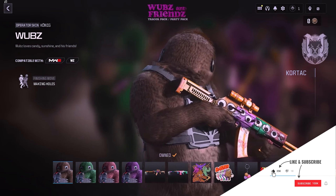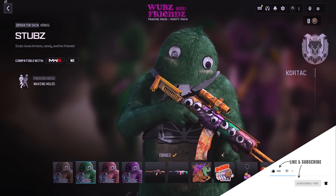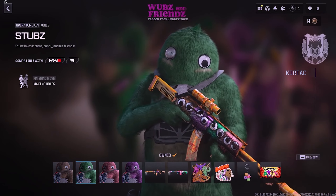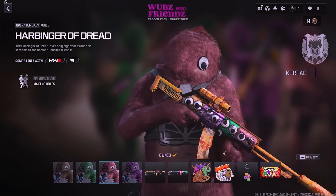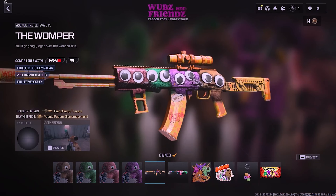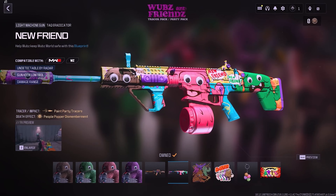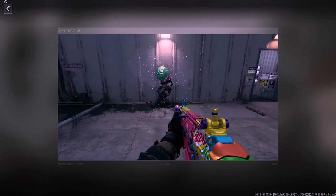The Woops and Friends Tracer Pack Party Pack will set you back 3,000 COD Points. It features new Operator Skins for Konig in different colors: Brown as Woops, Green as Tubs, Pink as Harbinger of Dread, and Purple as Bobbs. There are also two Weapon Blueprints with Tracer Rounds and Death Effects. The first, Womper for the SVA 545, includes Paint Party Tracers and People Popper Dismemberment. The second, New Friend for the TAQ Eradicator, shares the same tracers and death effect.